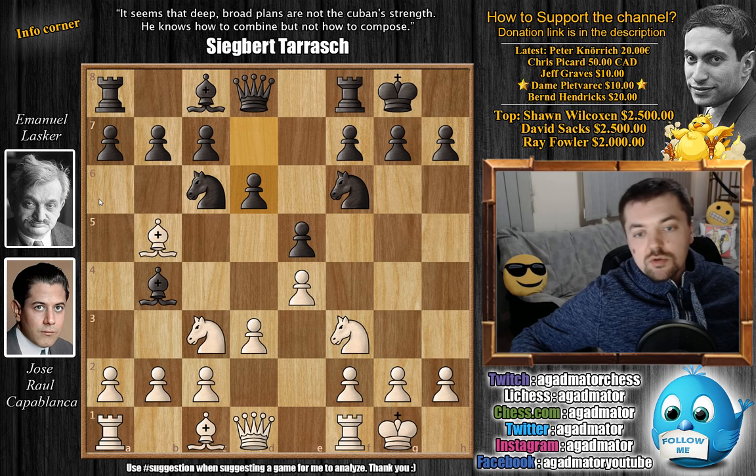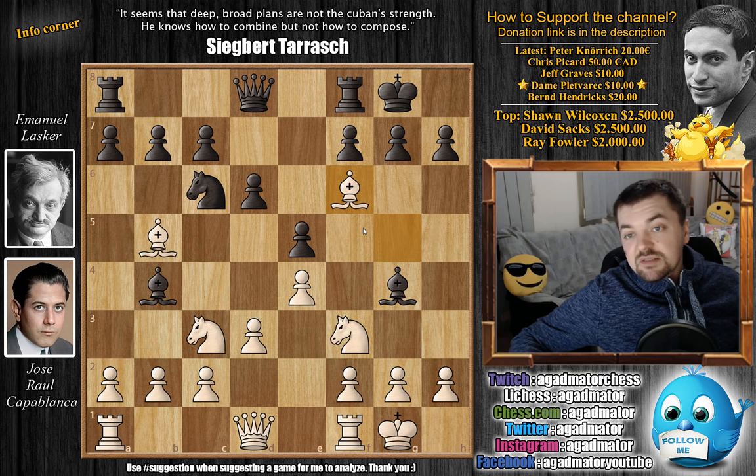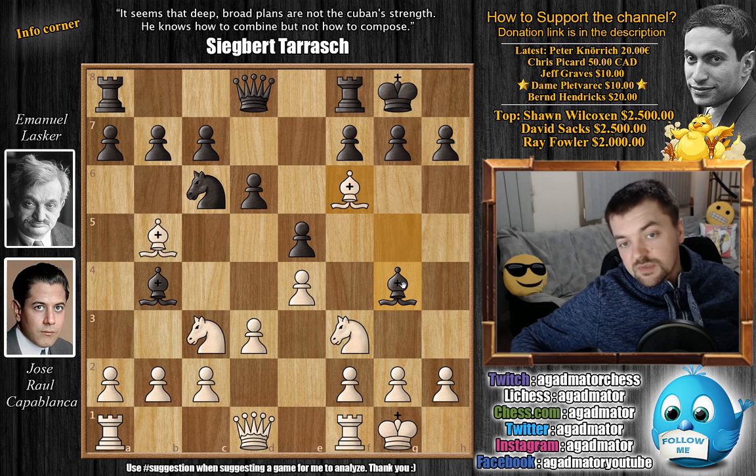As you can see, it's a perfectly symmetrical variation. And as you all know, when your opponent plays a symmetrical variation against you like this, it's always going to blow up somewhere. So if white just keeps making moves and black just keeps repeating the moves white is making, black will eventually lose the game.